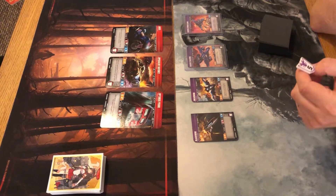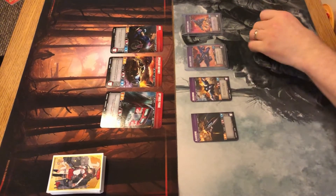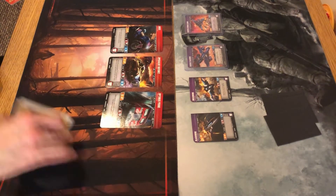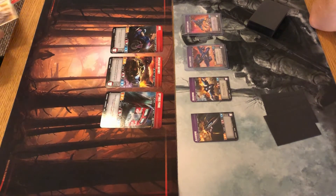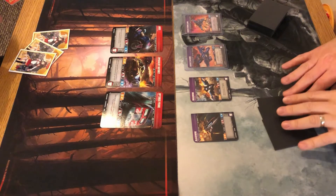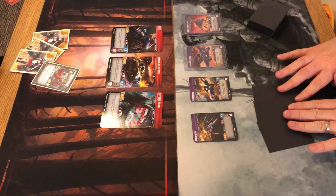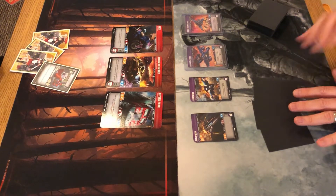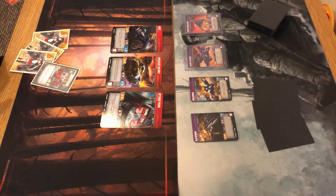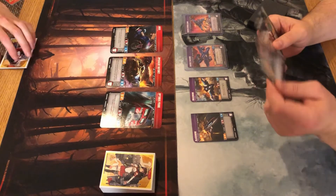We flip for first — it's a ten, so Graham can go first or second. He takes first. Before the game begins he searches a Medic from his deck into hand and draws three. Me and Graham met through Darkstar Gaming in Plymouth where I kind of bribed him into playing Transformers by giving him all my spare Common and Uncommon cards — a big wedge of cards. We meet about once a fortnight at the shop but also have ad hoc games. There's also another store in Plymouth, Antics, that's just started running events. Without further ado, let's get into it.